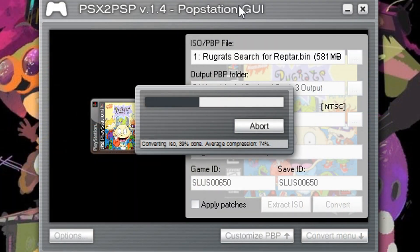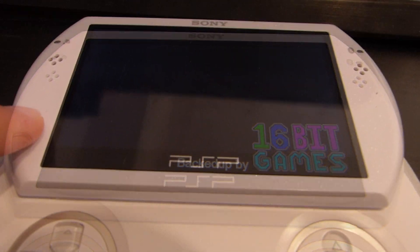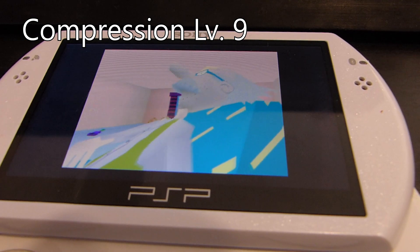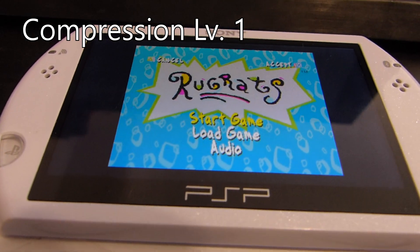Now, one thing I have learned from converting my entire library over to the PSP is that if you're converting your games with zero compression, there's a good chance it won't work. Any compression between 1 and 9 will work, and I personally keep mine at 9 since with a single disc game you're only looking at maybe 1 to 2 megabytes of a file difference.